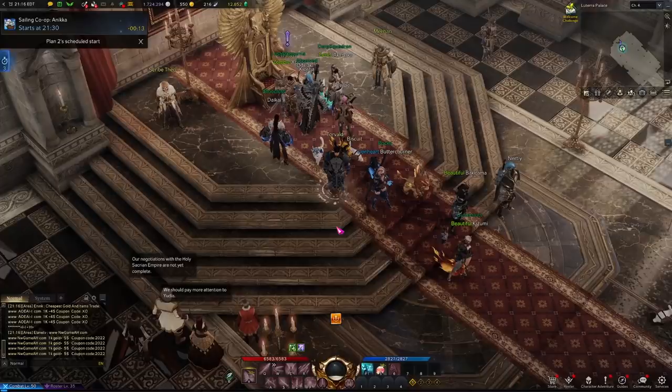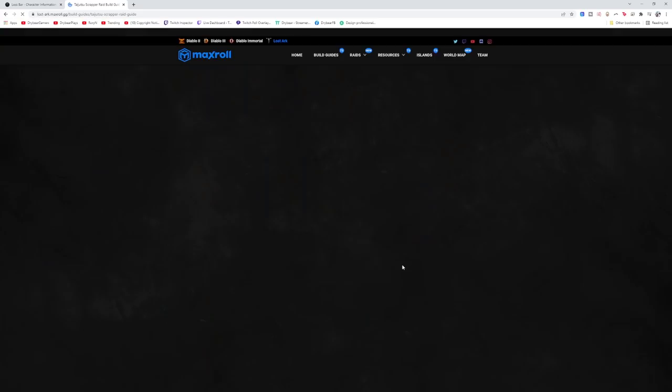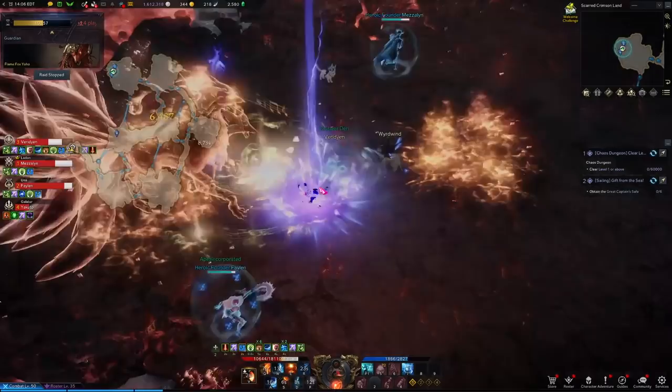If you head over to LOAWA, which is the Korean website that tracks players — kind of like an armory for the highest Korean players — you can go to their engraving effects and see what engravings they've run. There is a theoretical limit on how many engraving points you can get even at end game, so what they choose is useful to see. I also highly recommend maxroll.gg when you're first starting out. There are plenty of guides there for leveling, chaos, and more. Click on build guides, click on the class you're playing and the category, and you'll get a good list. Maxroll.gg also has a build that scales based on how many points you have, which is a great starting point for anyone building their character.